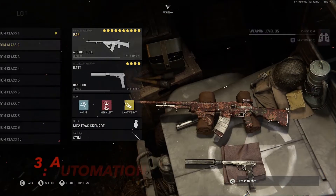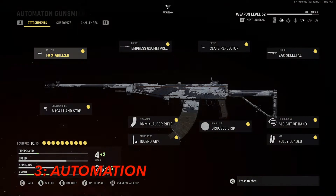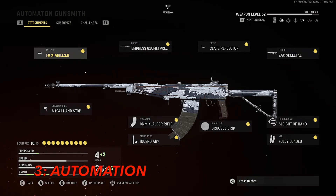Moving on to the number three class setup, we have the Automaton. This weapon is quite the opposite of the BAR when it comes to fire rate — this gun has one of the quickest fire rates in the game. For an AR, that's not very common; it's normally an SMG trait. But I'm definitely not complaining. This thing is a lot of fun to use — it has a great time to kill, no recoil, and one of the quickest fire rates in the game.